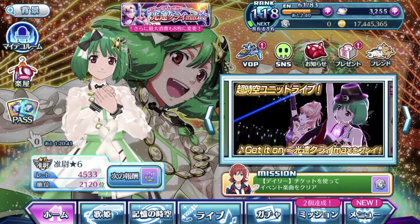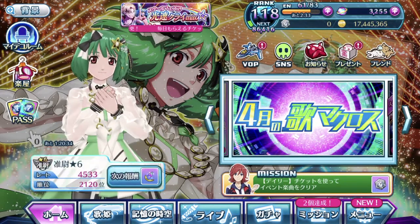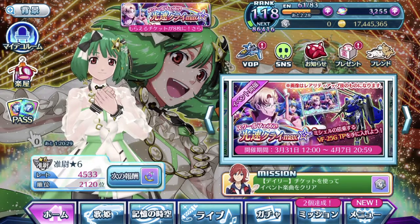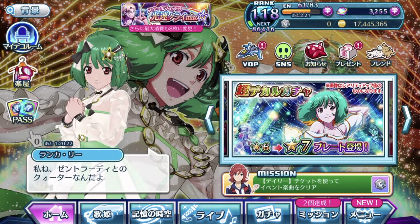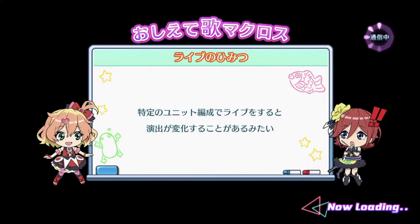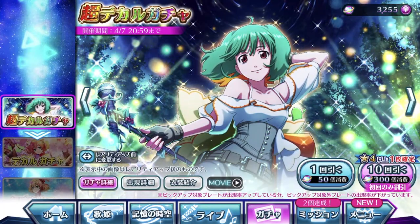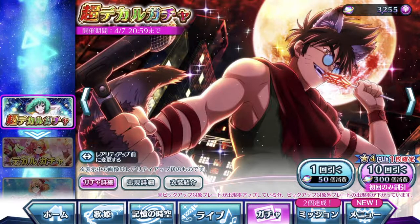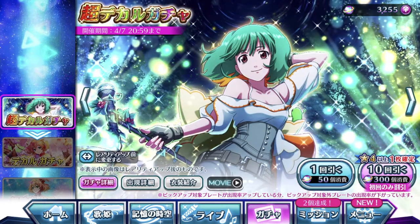It is time to pull the 7-star gacha for the month, and this time it is for my waifu, Ranka. I have changed the background, the costume, the diva — everything to suit Ranka this time around. We're gonna make things a lot easier this time around through the month of events. So let's take a look at Ranka's brand new 7-star episode plate featuring her Macross Crossover Live Key Art 2 costume, also known as Crossover Charm.